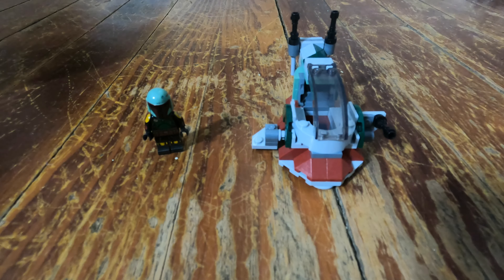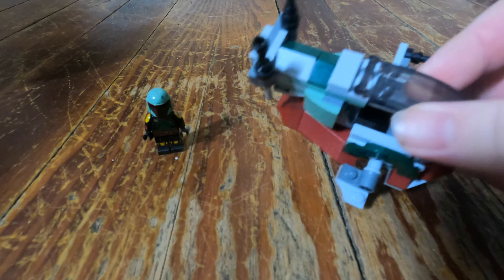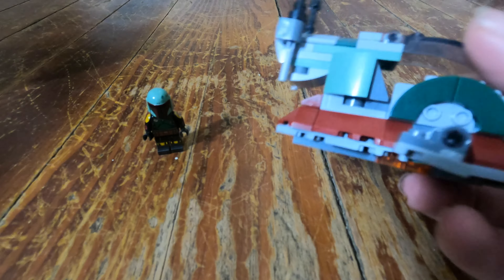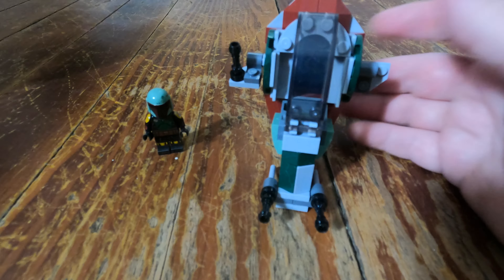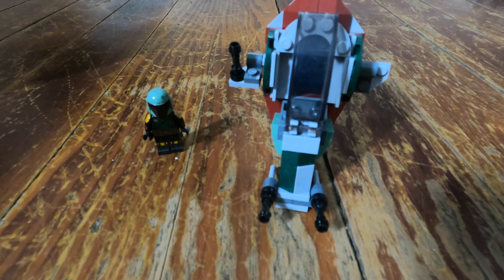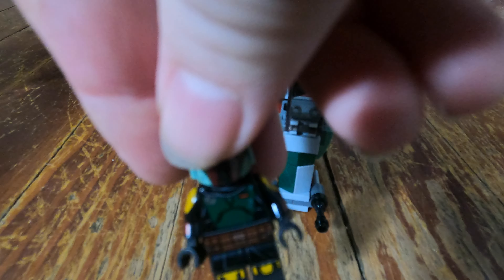With this set you do get the ability to build a Microfighter version of Boba Fett's ship, which I believe was called Slave 1. We're going to go ahead and set that up properly because technically it does fly like that. And you get a Boba Fett figurine.